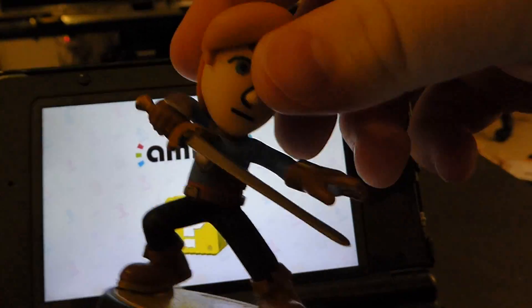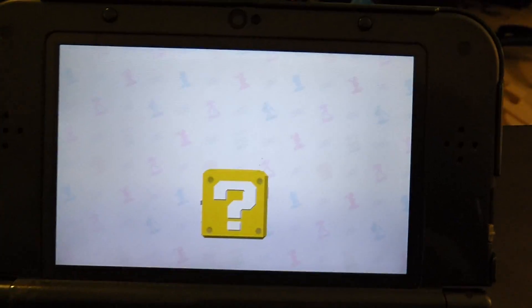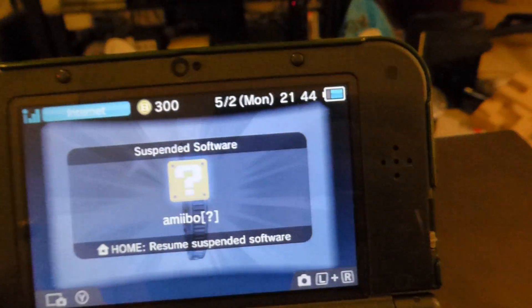I'll grab a different one — I'll grab a Mii Swordfighter and see what happens. That one also gave me a Princess Peach Coin. Let's see if I can quit and go back to the main screen.